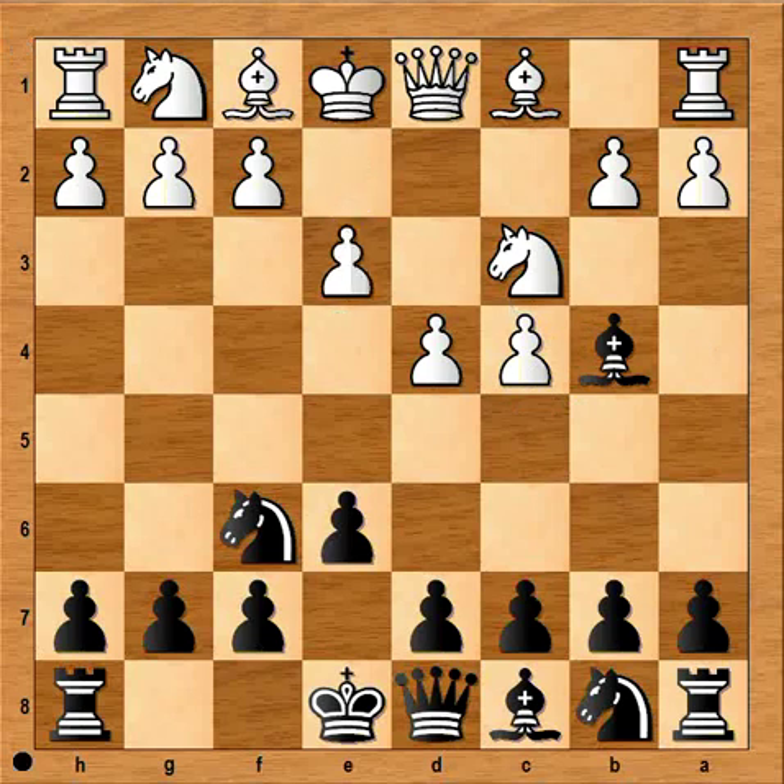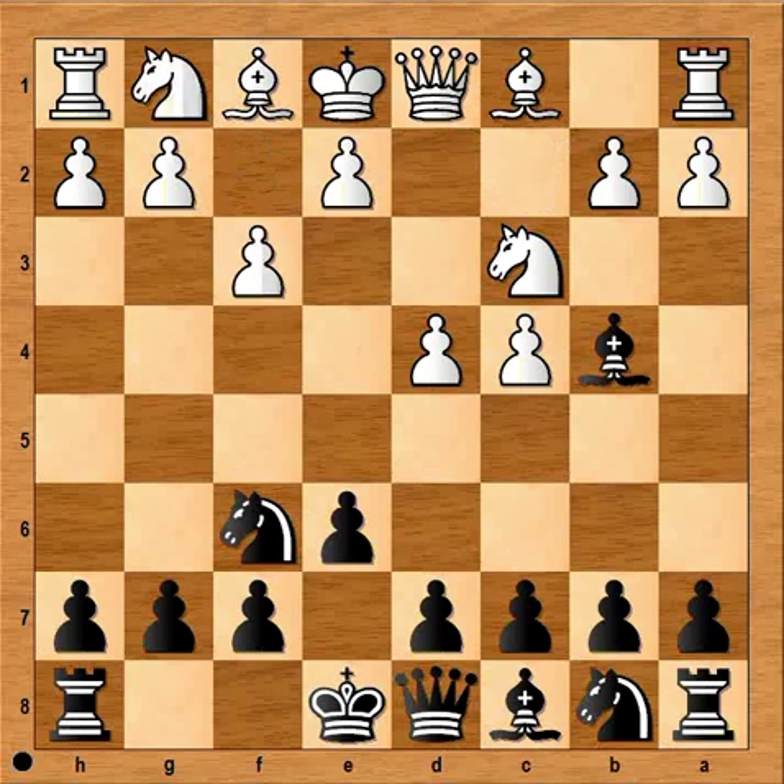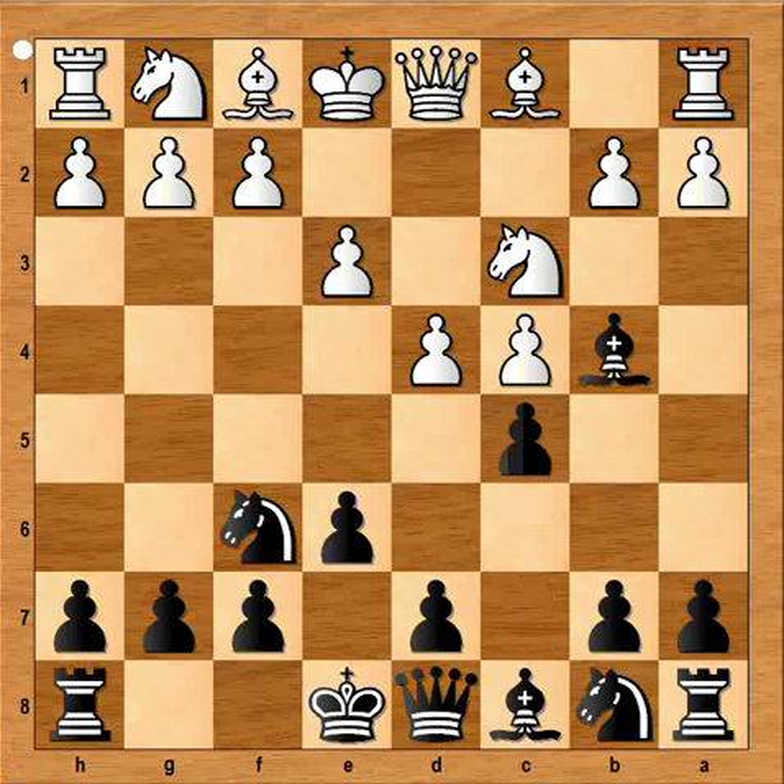Gela played e3, and that is the most popular move in this position. Other moves white plays include Qc2, sometimes played to avoid doubling of the pawns when bishop captures knight; sometimes Nf3, f3, Bg5, a3 immediately, or g3. But e3 is the most popular, and must be because it is a good move. Now it's black to move, and black played c5, also the most played move in this position.